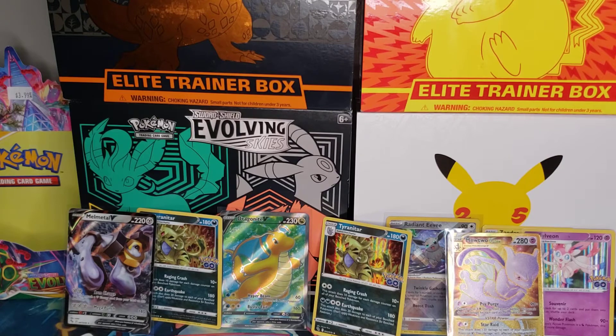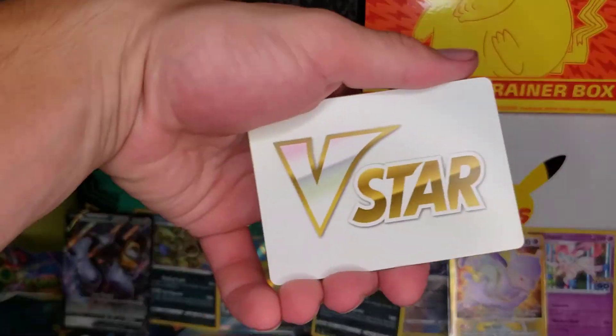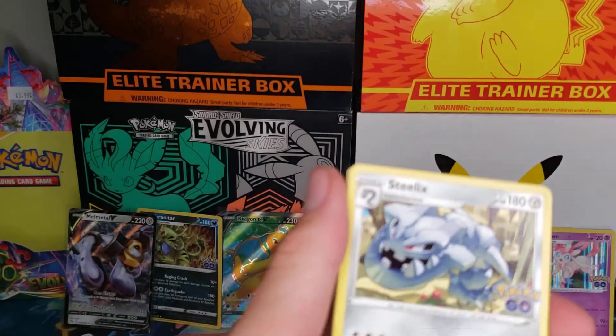I'd say we're doing pretty good — we got a Full Art and a Gold Card, plus we got the Radiant Eevee, so we're not going too bad. Let's go ahead with this last pack. Another V-Star Marker — that's three out of this box, which is kind of wild.